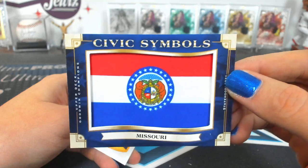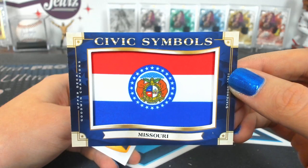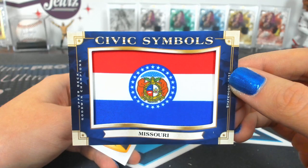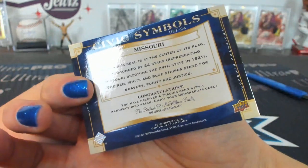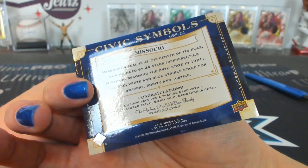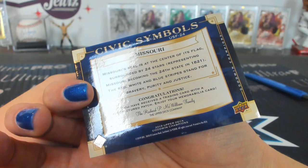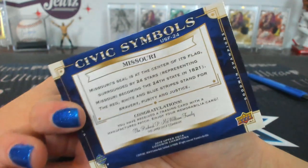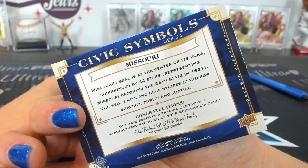Civic Symbol, Missouri — we get to keep that one then, right? Who's going to get that one? It's at the very end of Tier 1. Missouri seal at the center of its flag, surrounded by 24 stars — we're the 24th state. Red, white, and blue stripe for Bravery, Purity, and Justice.